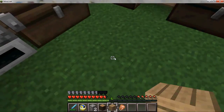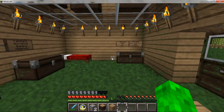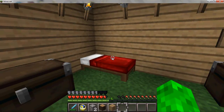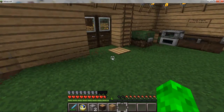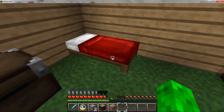What a bed does is not only does it look amazingly awesome, like this right here, it allows you to sleep in it at night time. Not only does it allow you to skip forward to the next day, but aside from skipping to the next day so you don't have to deal with the creepers and stuff, it also becomes your spawn point. So you can spawn wherever you have a bed if you die.